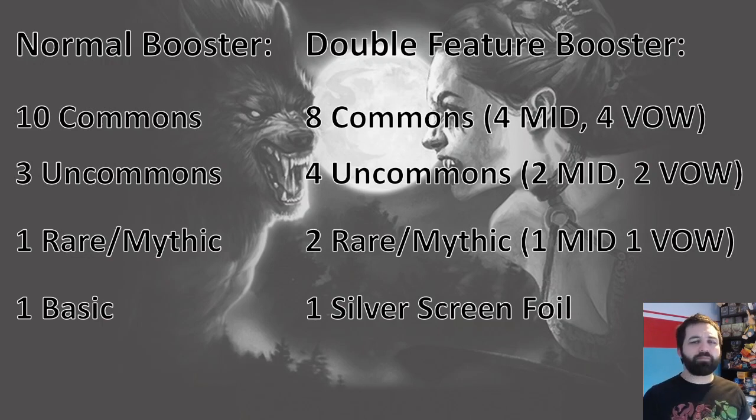It's still going to be slightly more difficult to get a particular uncommon in this set, but getting more on average means more of your deck will be made up from uncommons. The silver screen foil as a guaranteed slot also increases power level because it means you've got one more card to choose from — that could be a common, uncommon, rare, or mythic. So you could potentially open 3 mythics in a single pack, which is unlikely but possible.